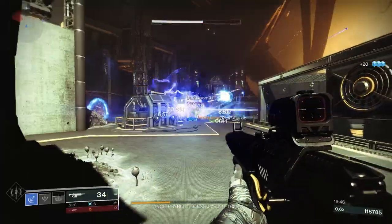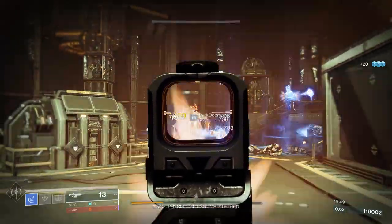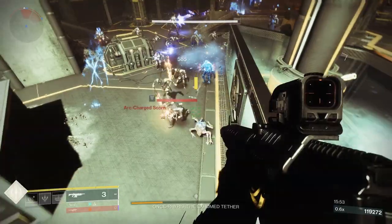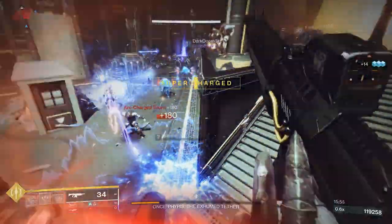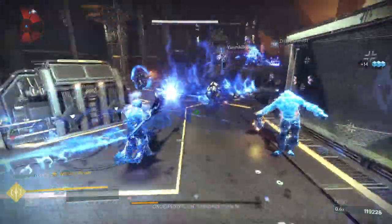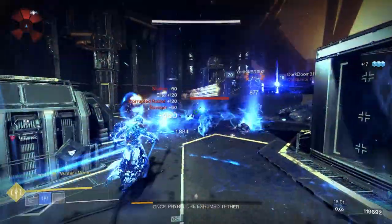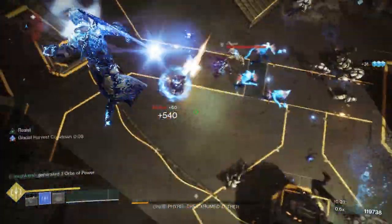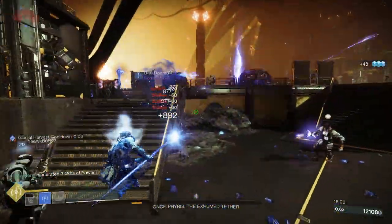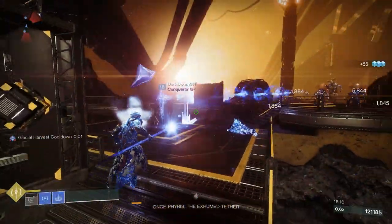For PvP, Hammer Forge Rifling, Ricochet Rounds, Dynamic Sway Reduction, and Rangefinder would be a good roll. Hammer Forge Rifling increases range, and Ricochet Rounds increases stability and slightly increases range. Dynamic Sway Reduction improves accuracy and stability while continuously holding down the trigger. Then Rangefinder — aiming the weapon increases its effective range and zoom magnification.